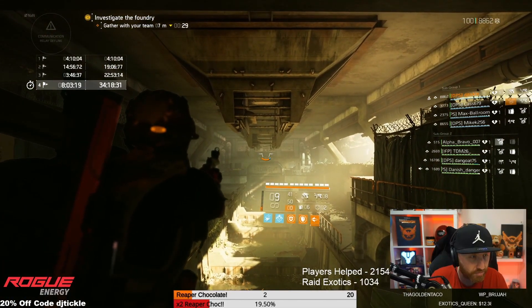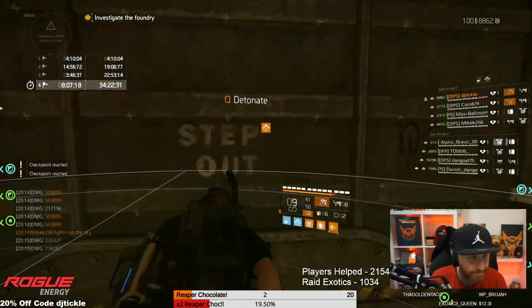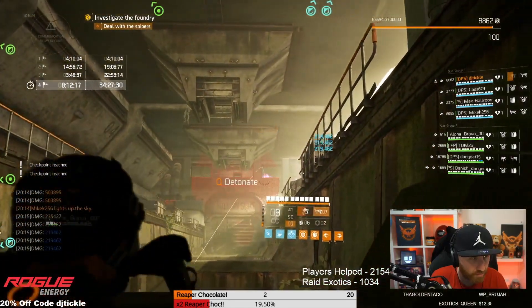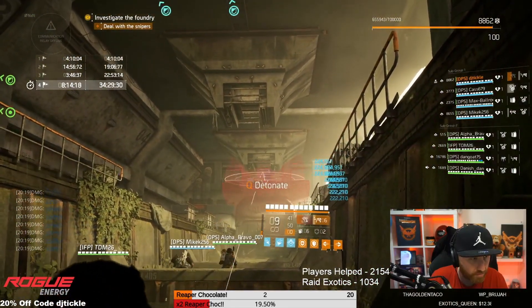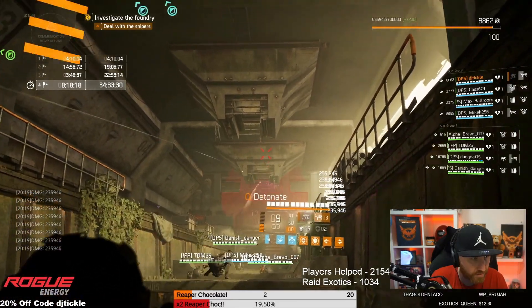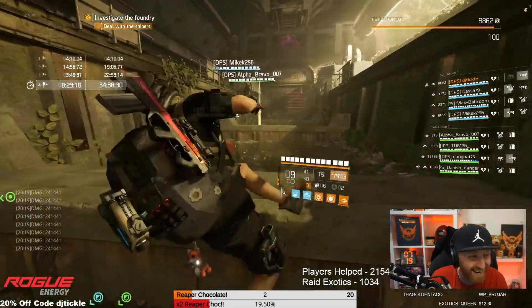That's what you saw at the beginning of the video and what you're seeing now playing in the background. You still have to get the rockets from the ads and shoot the red pipe to turn the cogs, but it totally takes the pressure off and makes the whole thing really easy. You don't need to overcharge or anything like that — we just did it as a precaution because it was actually the first time we tried it.